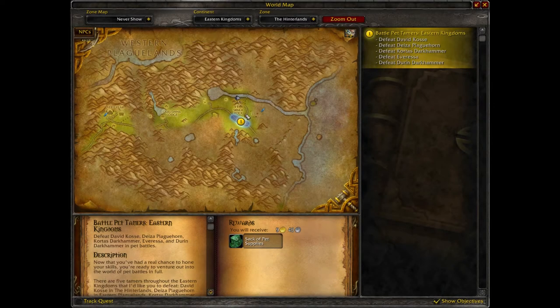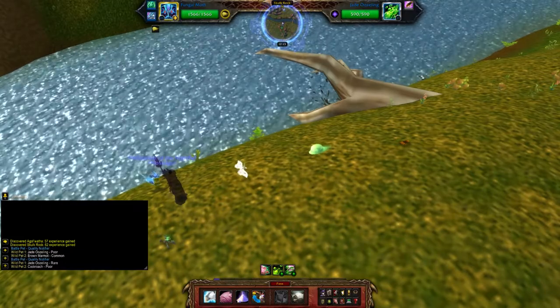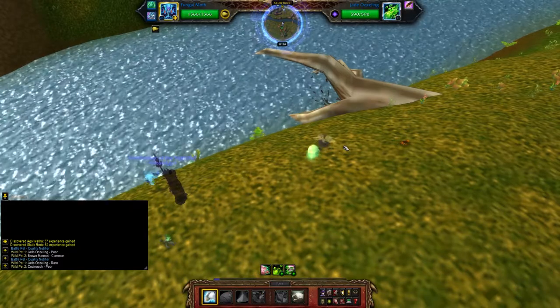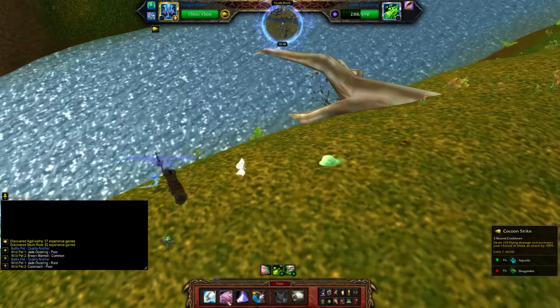Hey guys, welcome back to Gotta Collect Them All. If you're wanting to collect the Jade Ousling, you're going to want to go to the Hinterlands in Skull Rock. These guys can be found inside and outside of Skull Rock, and they are very, very rare to find — they really don't spawn all too often.